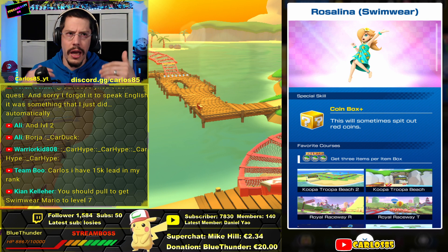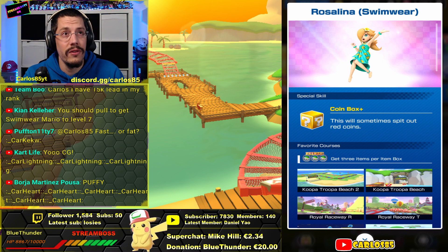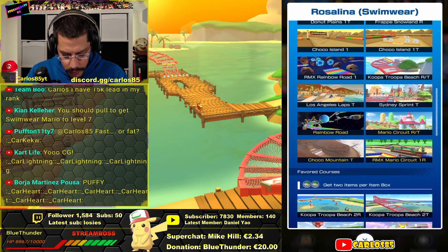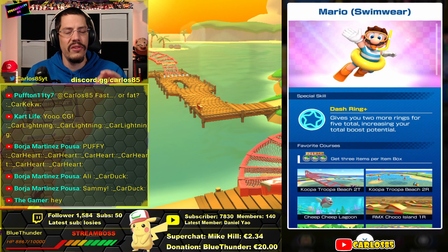Swimwear Rosalina is definitely higher value. Also this week she ranks up two tracks, so if you have her, she has a lot of tracks in her coin box, so absolutely go for her. It's pretty cool. We also have Swimwear Mario.